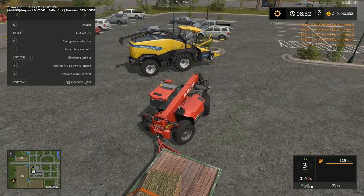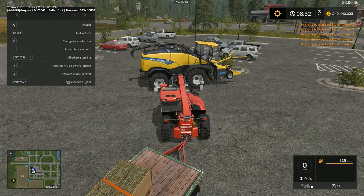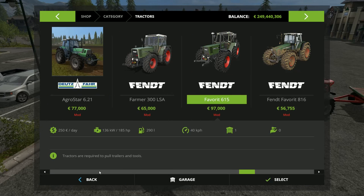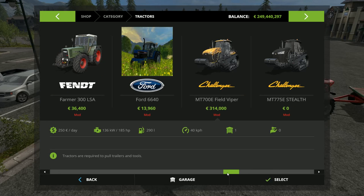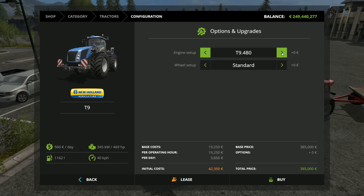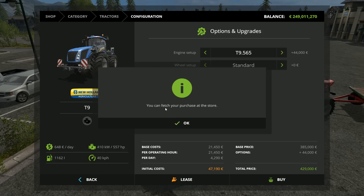Now we're going to use the Follow Me mod. Let me go to the farm - actually I need a few last items. A tractor - a powerful one this time. Something like the New Holland D9 - we take the most powerful version, 565 horsepower. Bias tires - okay.